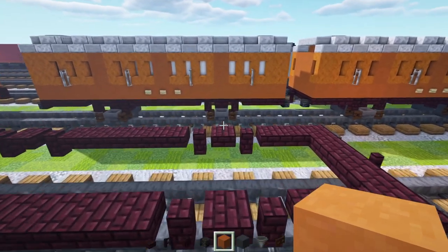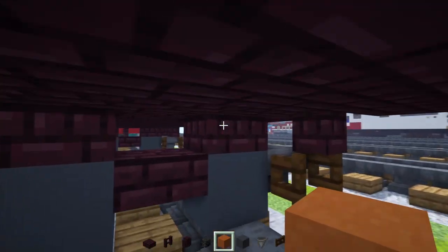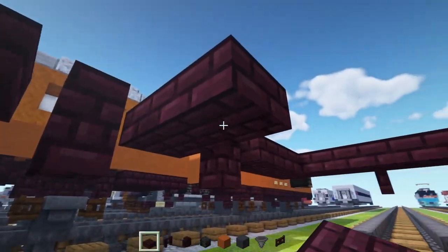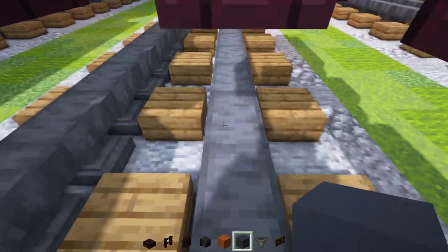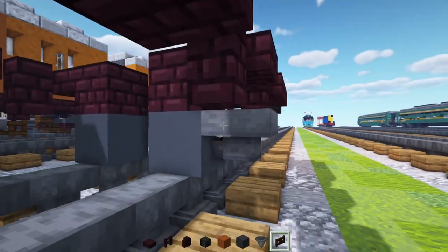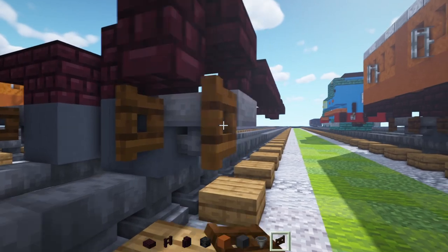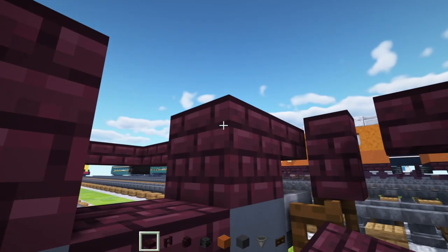Add in that nether brick fence in the middle with skeleton skulls on the edge. Next up, we'll go on the inside. There's going to be a nether brick block on the inner part of this slab here in the middle — add that on both sides. Add in gray concrete underneath, a hopper to the side, and a dark oak fence gate facing towards the hopper on both sides. Do the same thing on the other side. Then add a nether brick slab in the middle of the wheels, and another one at the top.